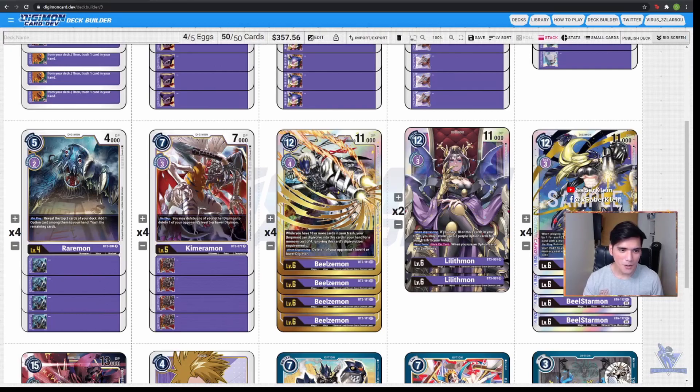Now we're moving on to our only level 5. Again, this is quite unconventional — we have 4 copies of Kimeramon. Most likely we won't be Digivolving into our Kimeramons or Raremons; rather we would like to hard play them. Kimeramon's hard play skill is that whenever we play him, we have the option to delete one of our other Digimons. In return, we can delete one of our opponent's level 5 or lower Digimon. So as I've said, we have tons of removals on this deck and Kimeramon is one of them.